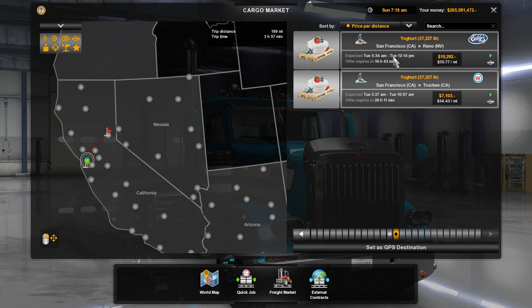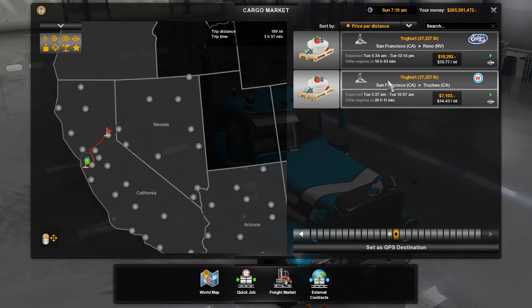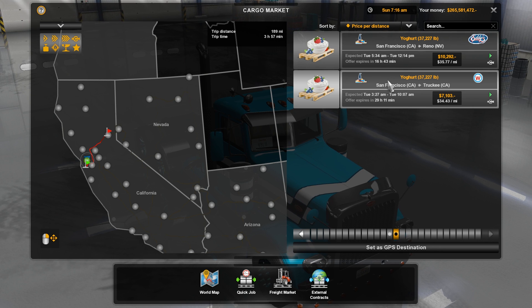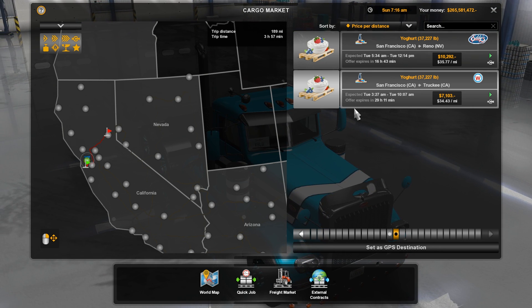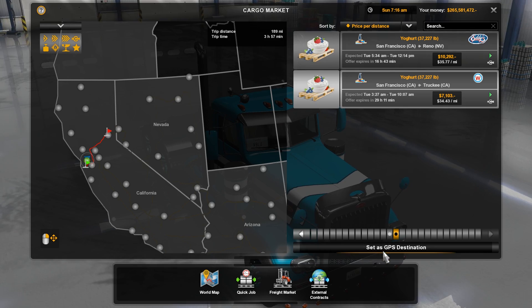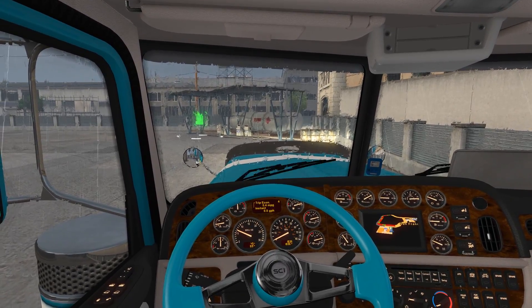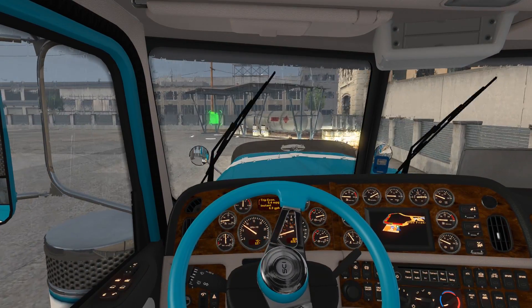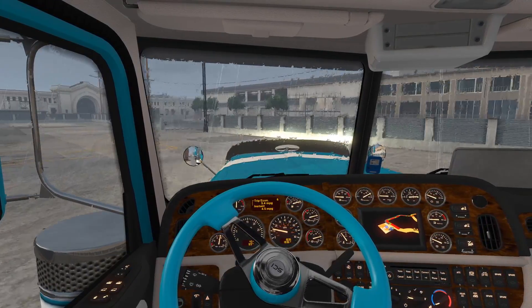We're going to take Yogurt. Is that really how you spell yogurt? I guess so, it looks a little weird. For fun, we're going to take that. I'm not going to film the whole trip — I'm just going to do the end so you guys can see the unloading and loading process. Here we go — let's get over to the facility to pick up our goods.